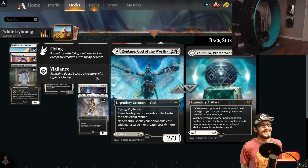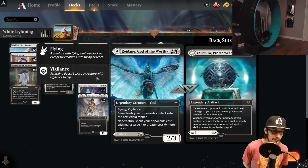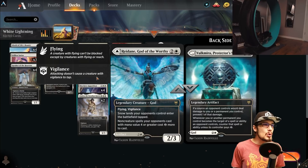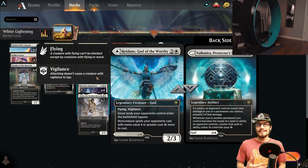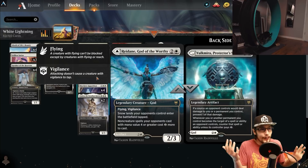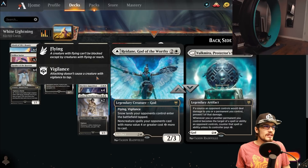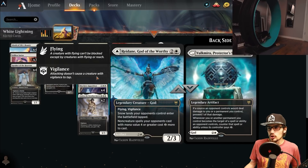Reidane, God of the Worthy: flying, vigilance, 2/3 — snow lands enter the battlefield tapped, which is great if anyone is running snow lands, really slowing them down. Non-creature spells your opponent casts with mana value four or greater cost two more. We talked about Extinction Event and Shadow's Verdict — this is great. It'll also stack if you exile one with Spellbinder and play Reidane: that's four more to cast that spell.